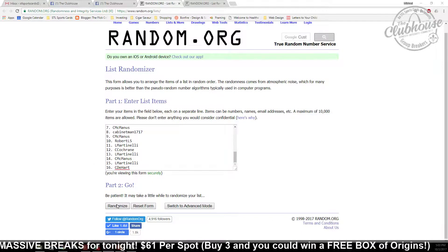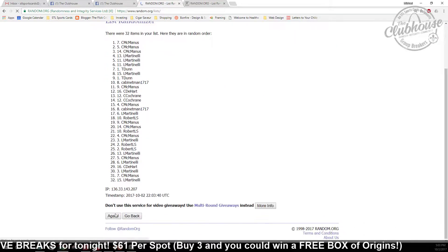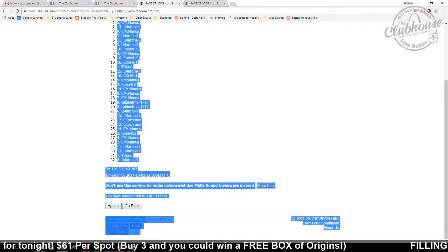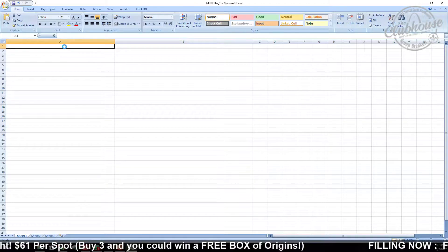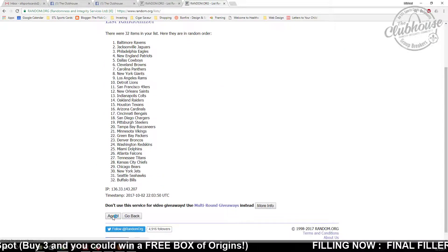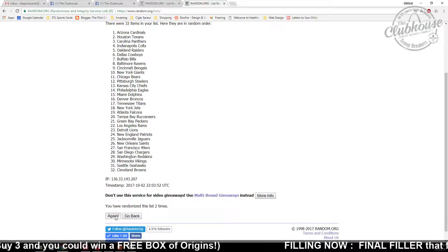Alright, here we go. Three times for your teams, you get two teams per spot. One, two, three — copy, paste — and three times on the teams: one, two, three.